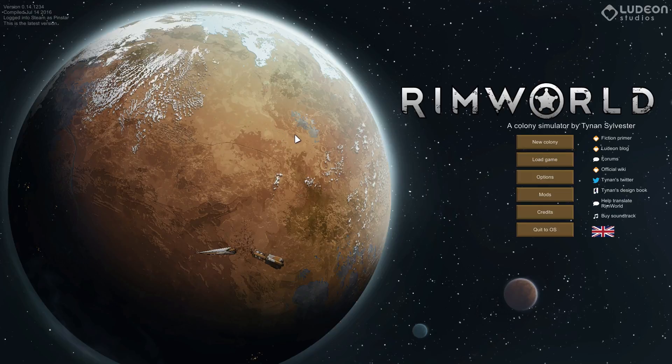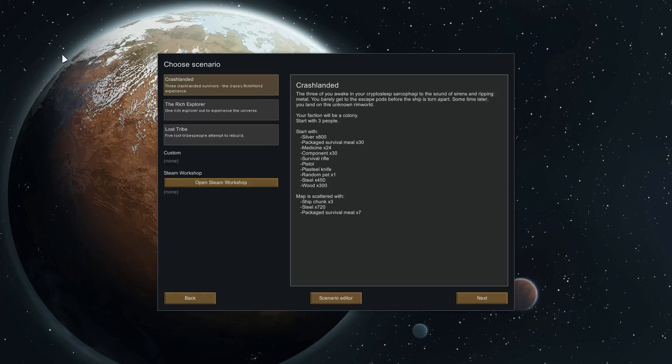I'm still learning it, so don't take this as strategy and tactics, but I've learned enough to at least seem somewhat competent. For those of you wondering where Stardew is, don't worry - Stardew will be back on Monday as normal. So let us get started with the new colony. There are three main scenarios you can choose from, plus you can create your own custom scenario, but for brevity we're going to start with one of the pre-made ones.